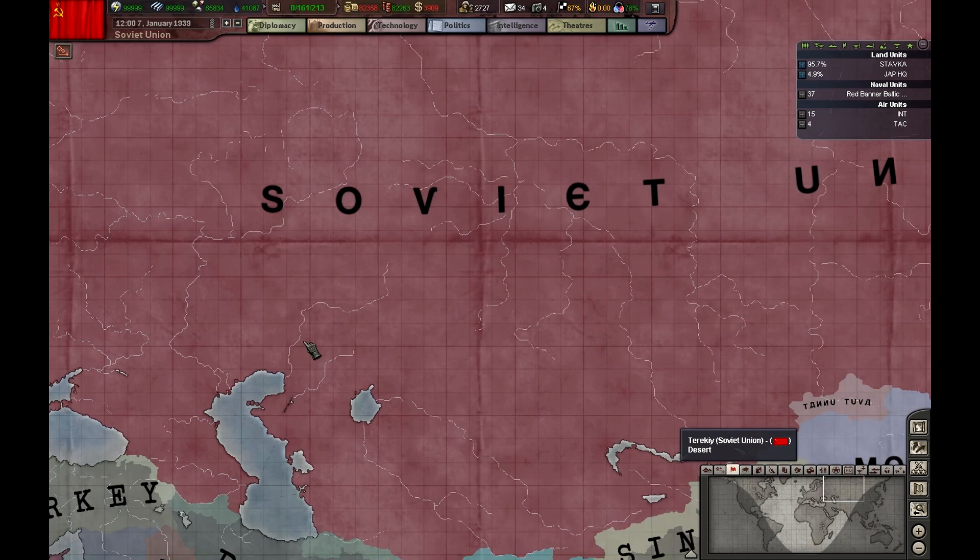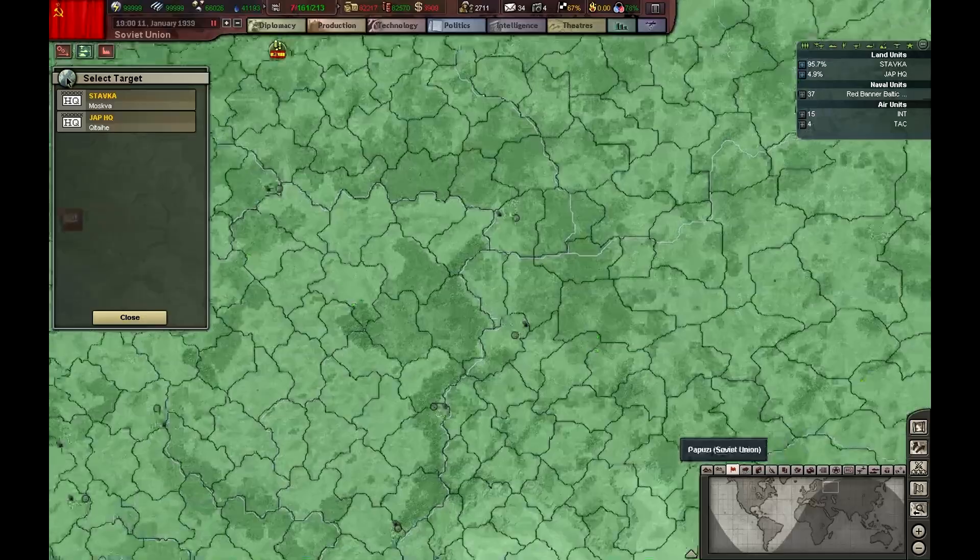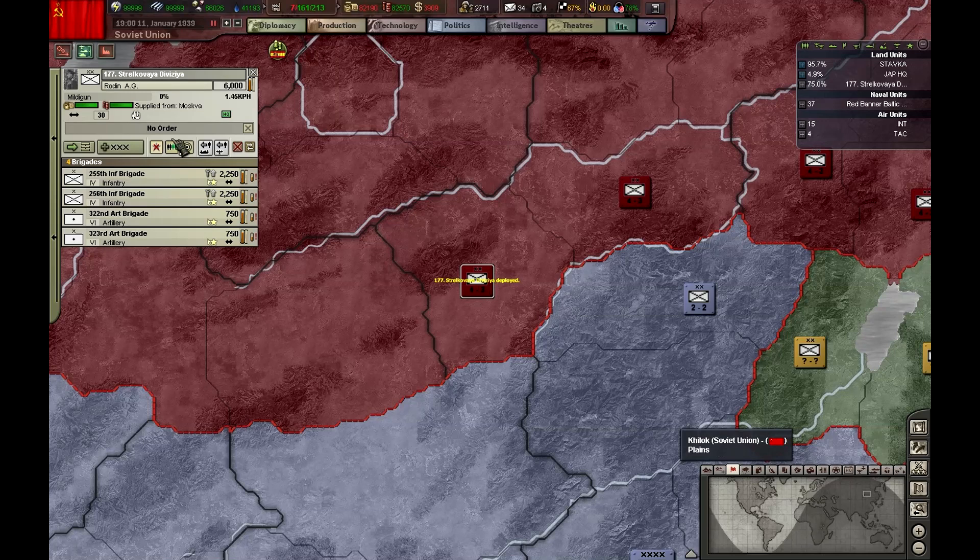This is a huge country. That's one of the advantages of the Soviet Union — anyone trying to invade it has a long way to go before they can conquer it. History has lots of examples of that.